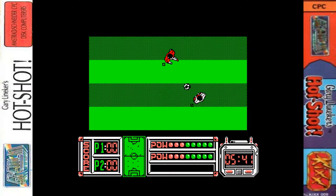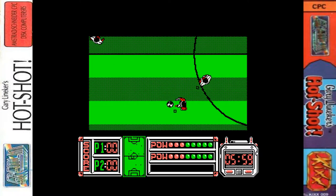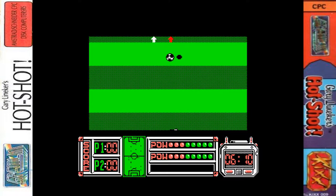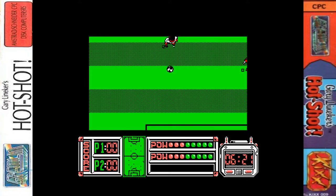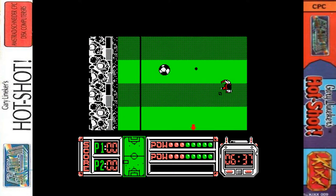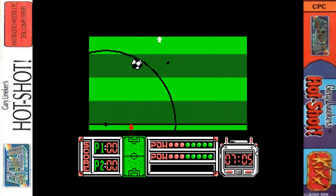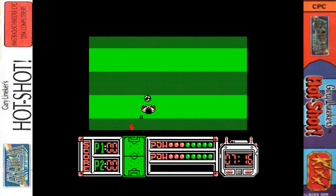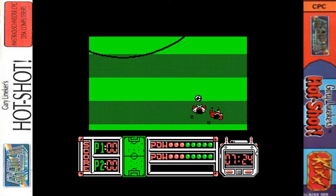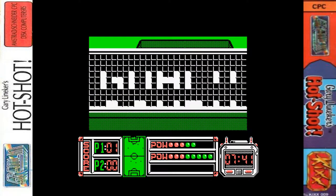As for the graphics, I like them here. It's nice and colourful but actually in mode one. According to the CPC Power website, the game uses rasters to exceed the four default colours, giving us five colours. There's a split between the main play area and the heads-up display at the bottom - we get white, green, red, and black in the main play area, plus a nice pink colour in the HUD. There's a nice stippling effect on the grass too.